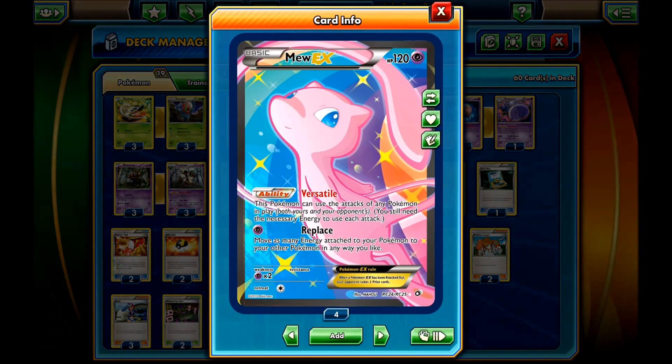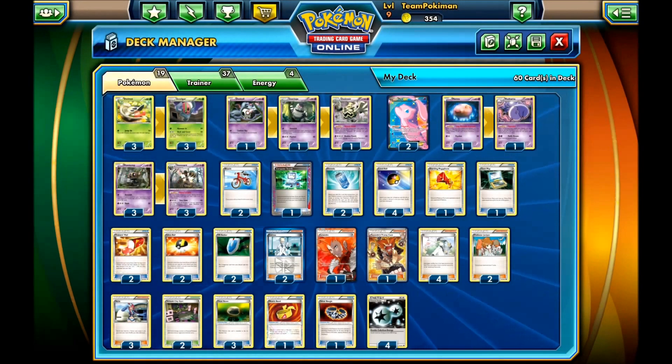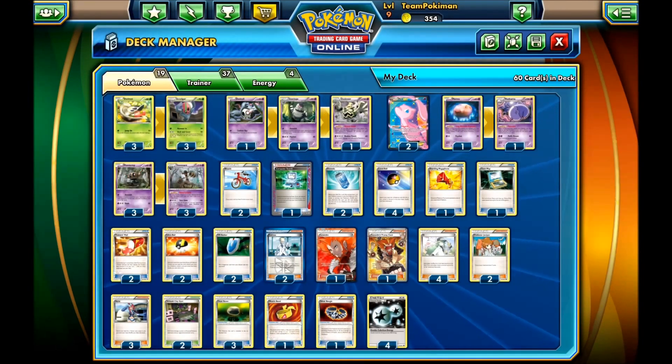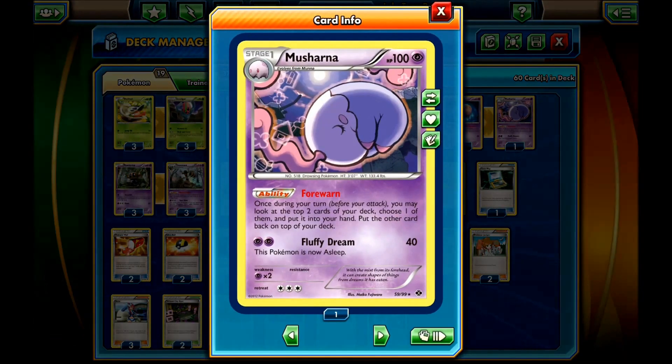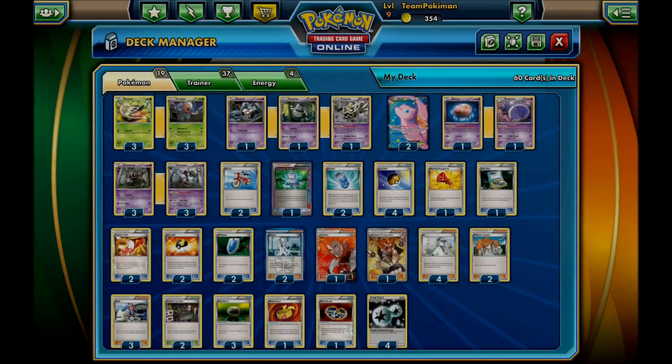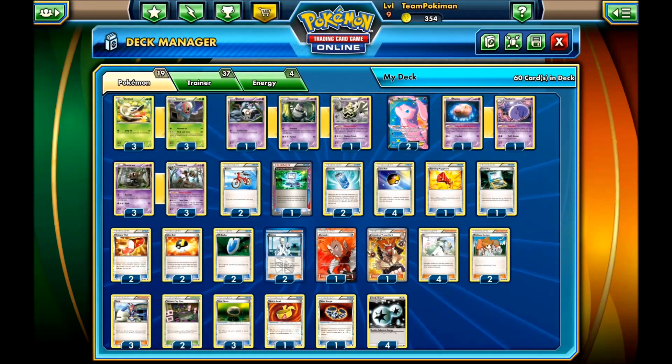You also have Mew EX, which can copy Exeggcutor's attack. You run the Dusknoir line, which can move damage from your opponent's Pokemon to another Pokemon. You have Musharna, which helps you draw some cards, and even the Munna has a nice ability — once per turn you can flip a coin, and if heads your opponent's active Pokemon is asleep; if tails, your active Pokemon is now asleep. That's the Pokemon line. Let's go to the Supporter line.